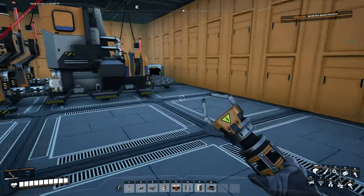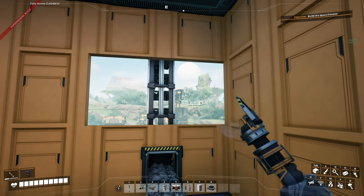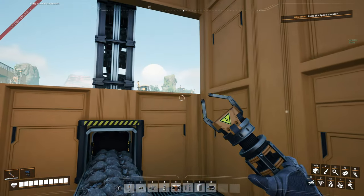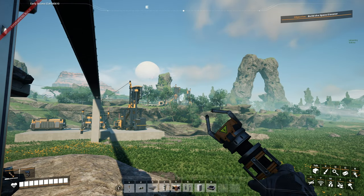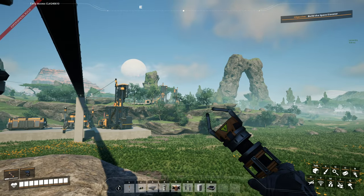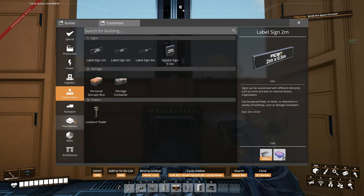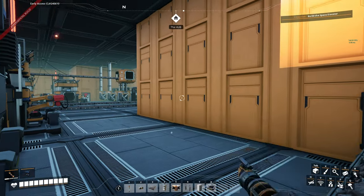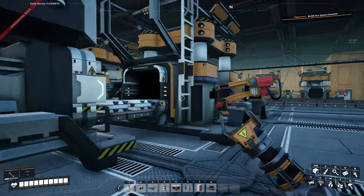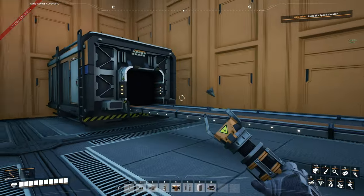Over here you will see a new line coming in — that's actually from our miners up on the hill. There are two more impure iron nodes which I've tapped into. I brought the belt over here down into the factory, so now we are making an excess of iron plates again. These are being created here and then going off into the bins.